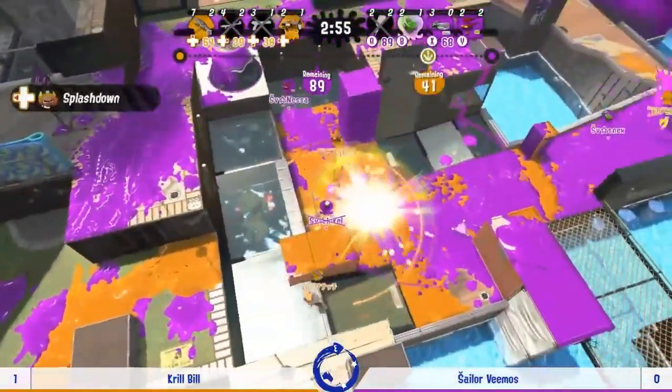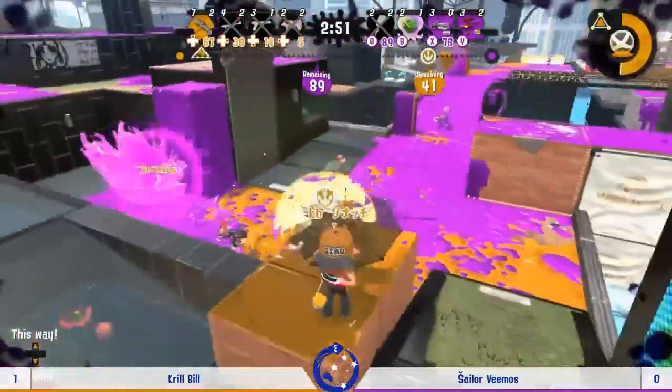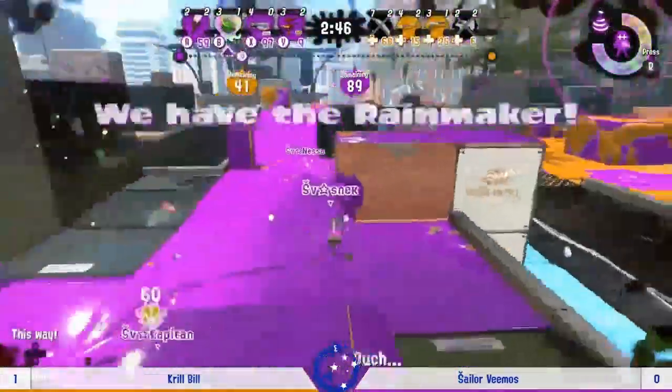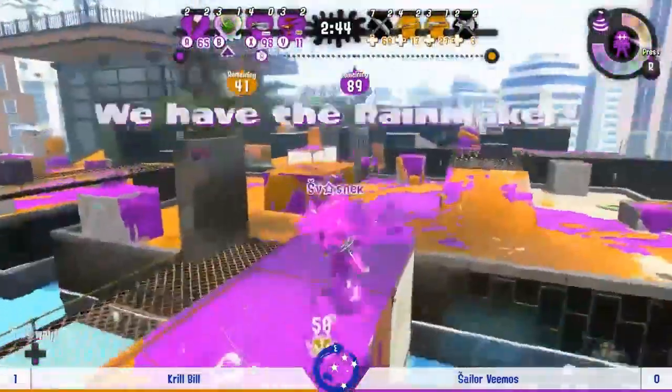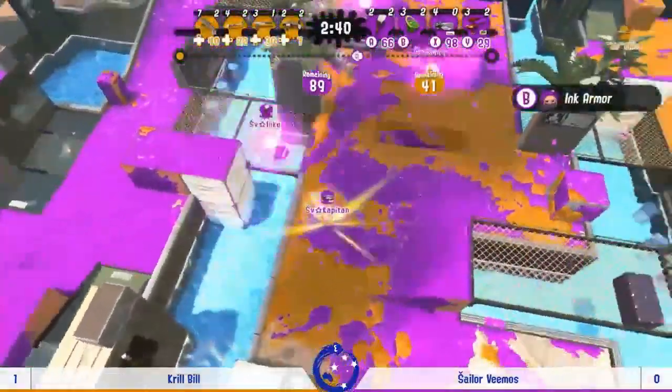Inkhill just moving in — full Rambo play. Nessa picks off Lakitu very nicely, and that's a pseudo wipe on Krill Bill. They tried a super jump but weren't quite able to make it in time, so it goes down.